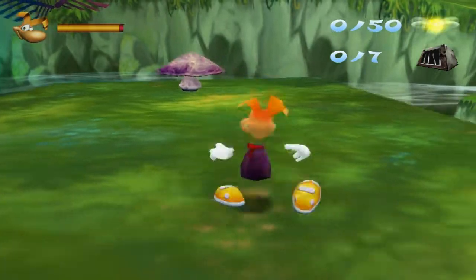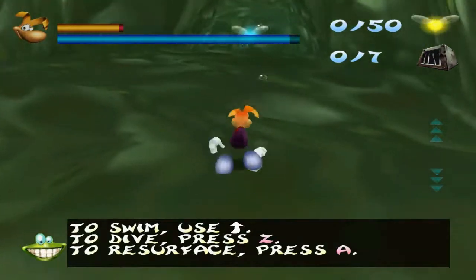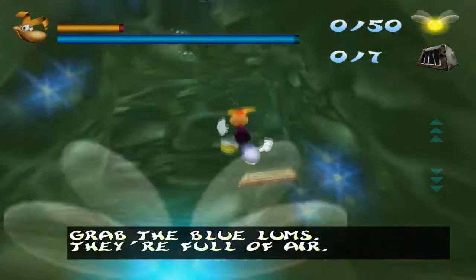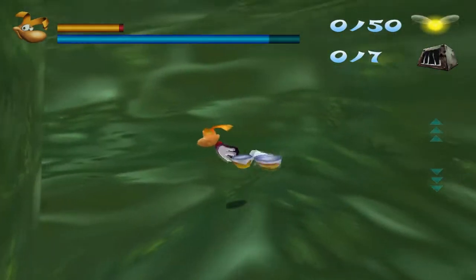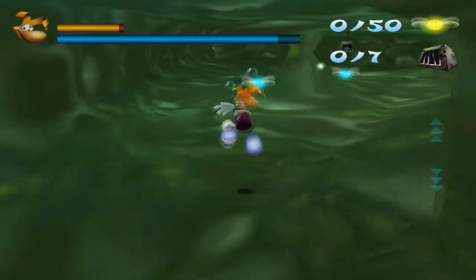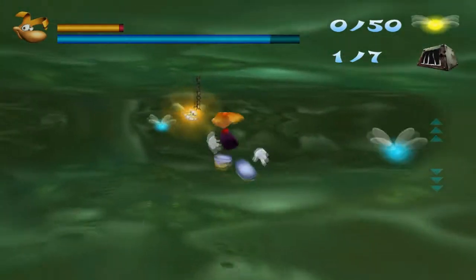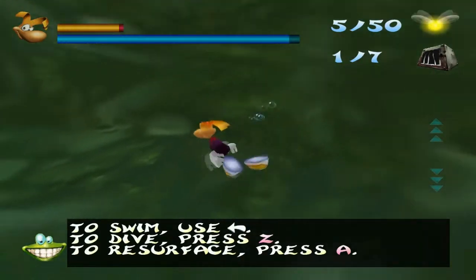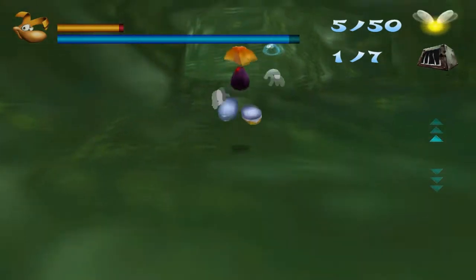So what we have to do is jump on this mushroom but I'm actually going to get a bit sidetracked at first. Yeah, there's diving in this game. You can hold Z to dive like that and hold A to surface. You can also shoot, and a nice touch that the bullets actually have different sound effects.